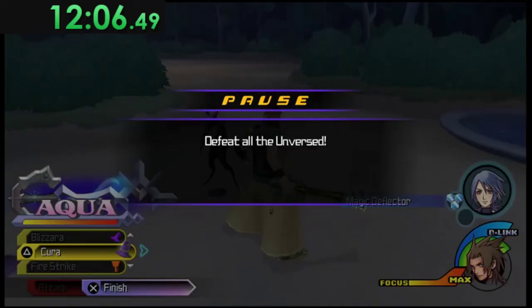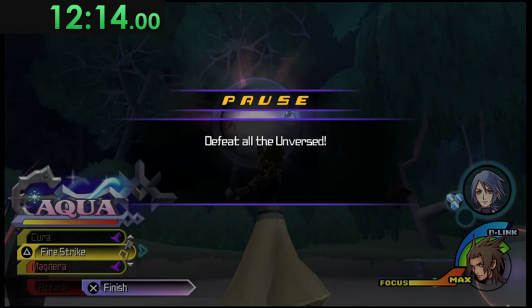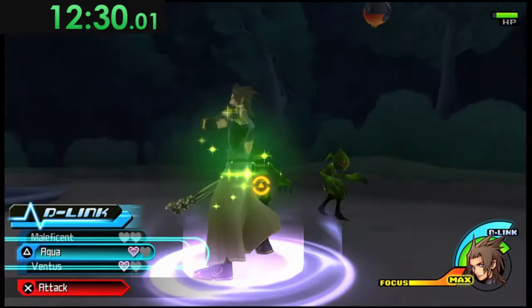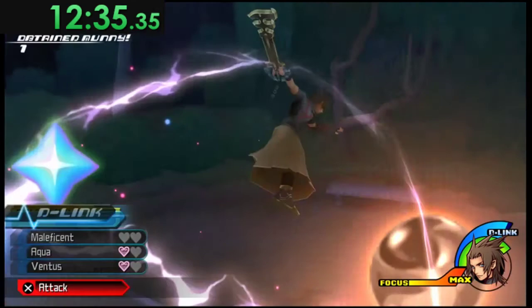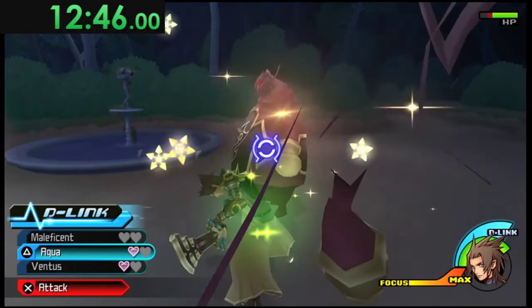When you get the Aqua D-Link level-up and scroll down three from the base, you get Magnera. You're going to be using this a lot. When I open the D-Link I hit R2 three times — you're on top of Magnera — then scroll up for Fire Strike, then scroll down two for Thunder. That's the quickest way to use those D-Link commands. This Magnera-Thundera combo is what you use for the rest of this fight and throughout the run, usually with the finisher as well since it's very powerful.